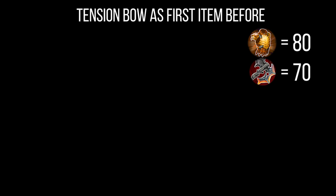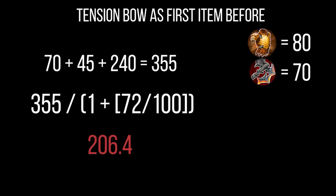Tension Bow is something that provides burst to a lot of bruisers as the game goes on and scales with more weapon power. Let's take a small mathematical example — we'll assume the opponent has 80 armor and you have 70 base weapon power. Old Tension Bow: 70 base weapon power plus 45 from Tension Bow plus the 240 burst is 355 damage. After reducing the enemy to 72 armor, plugging into the formula — 355 divided by (1 + 72/100) — gives a damage output of 206.4.